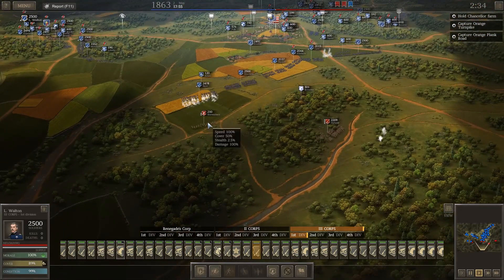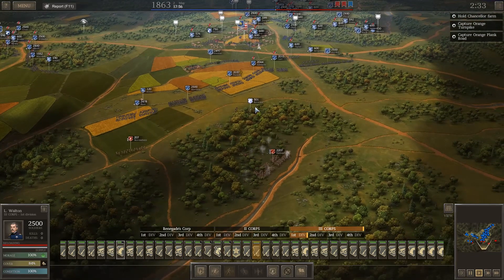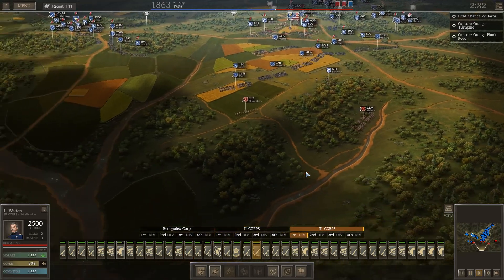Our cavalry has that area covered. They've moved skirmishers forward and Hare is dealing with them. Our artillery is firing away at whatever we see. Brewster has dealt with line infantry — that did not go well.